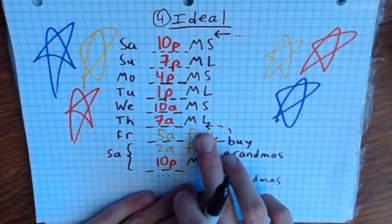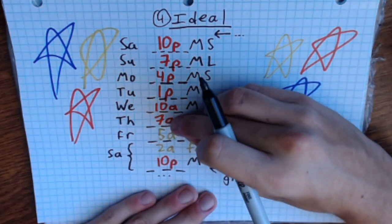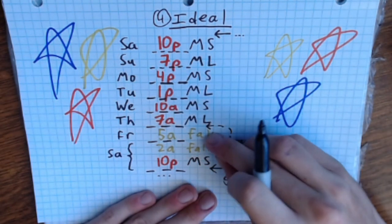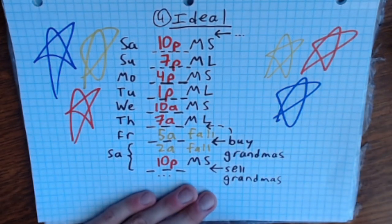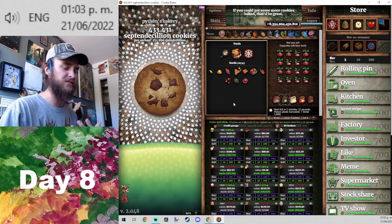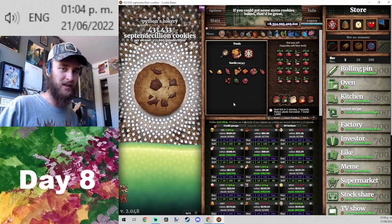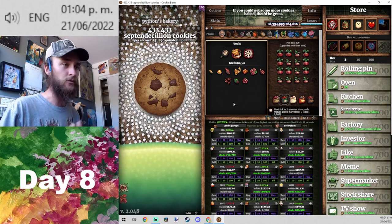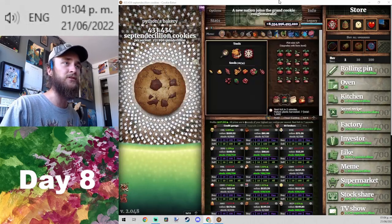By the time the drift accumulates it might be more like 8 AM. The cool part is: because we're using grandmas, we can actually adjust as it drifts earlier or later. If the session is at 8 AM, all we do is buy grandmas sometime on Thursday instead of Friday, and now 8 AM plus three hours later equals falling at 5 AM — we're back on track. That's the master plan for our sugar lump harvesting schedule.